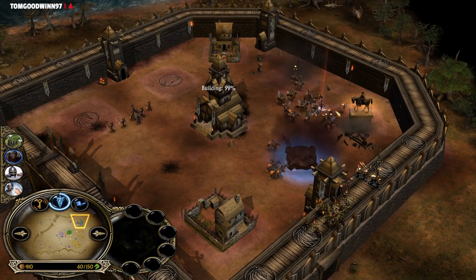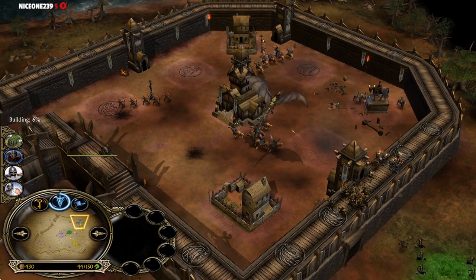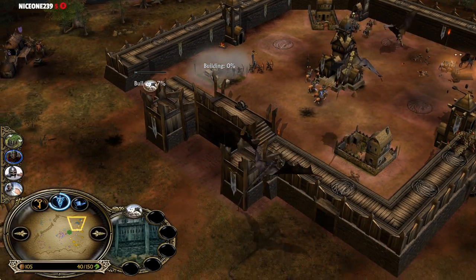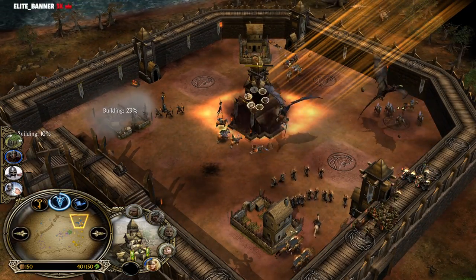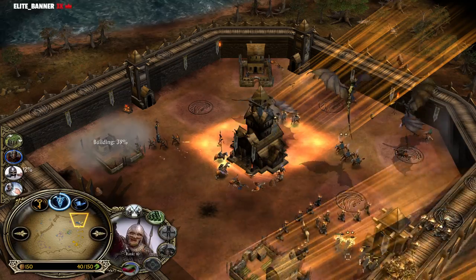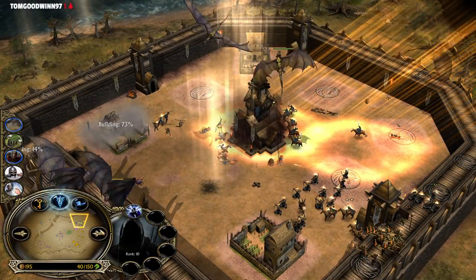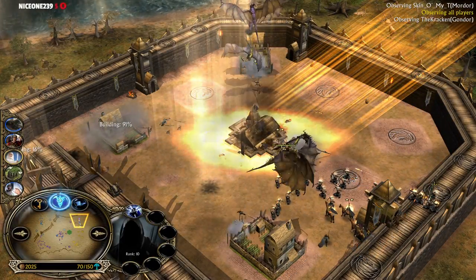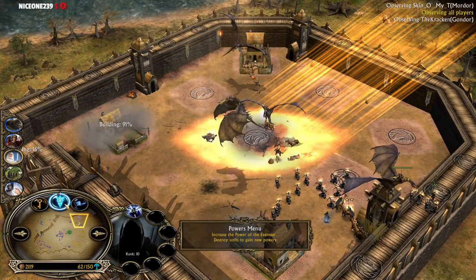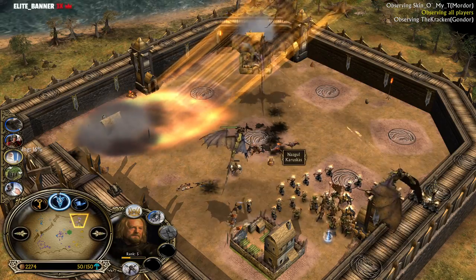The base is getting ganked once again from the Gondor player — he's gonna deal significant damage. He might lose the entire base. Rohirrim are coming back. Cloud Break is going to be used from the Rohan player. The Gondor player was going for Eagles — remember they can't do anything in this matchup — but the Gondor player was able to get a lot of power points. Cloud Break is gonna be nice because it can slow down the enemy units and only two farms remain inside the Rohan base.